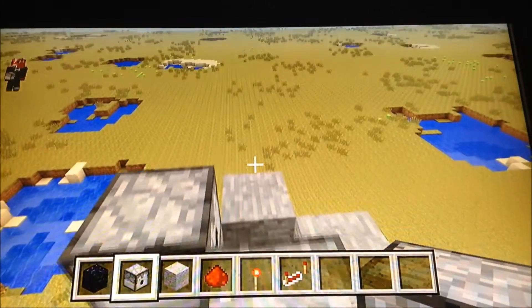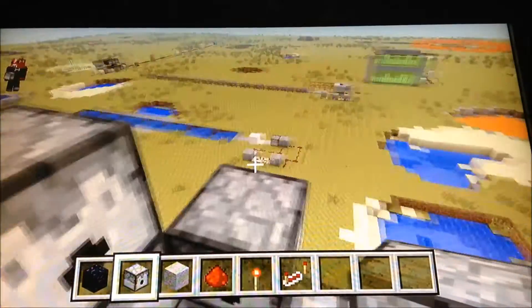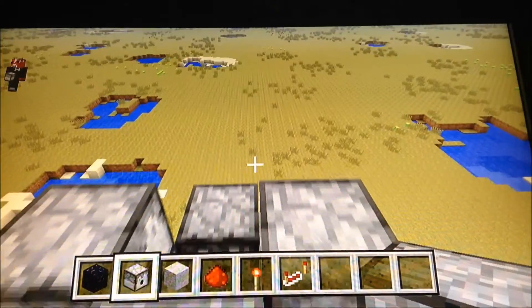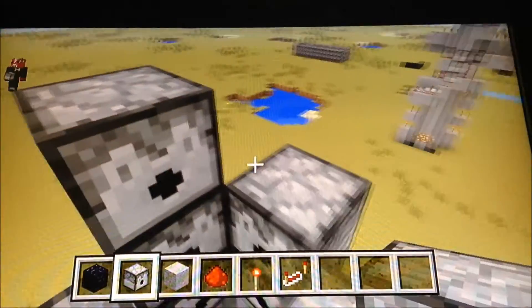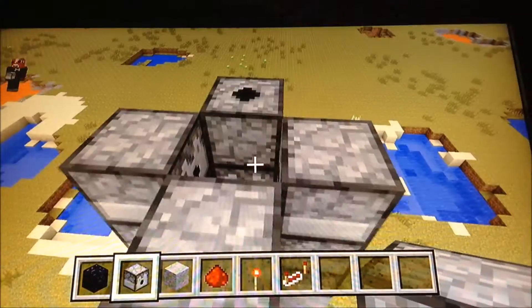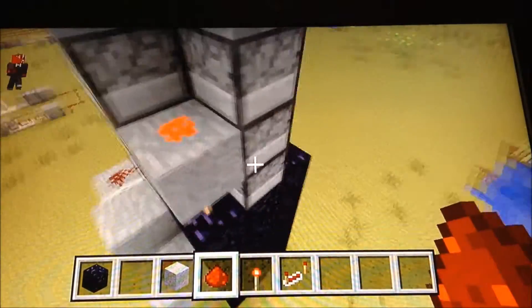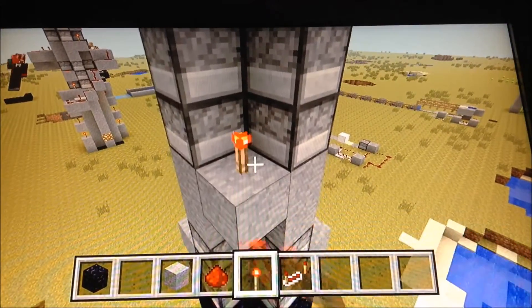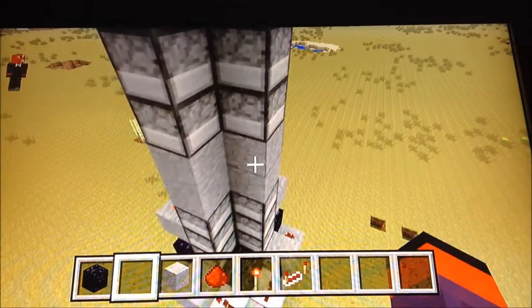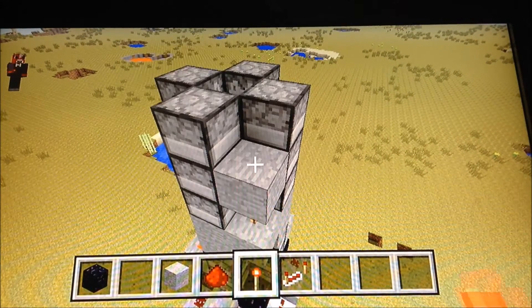You're going to need to make three more layers of four dispensers. Keep on going. And here's the last layer of dispensers. That's all you're going to need for this. Now you're going to have to get the mechanism in again: a torch, block, and dust. Then a torch, a block, and dust.